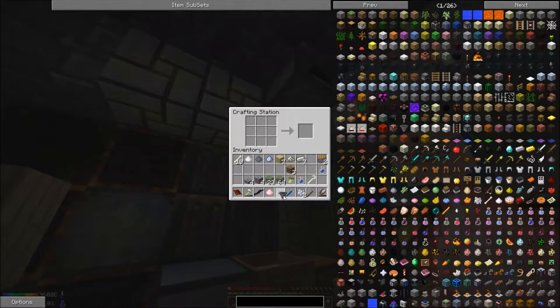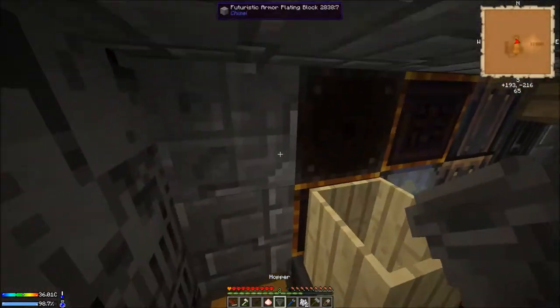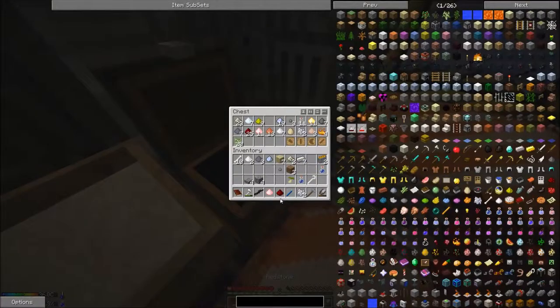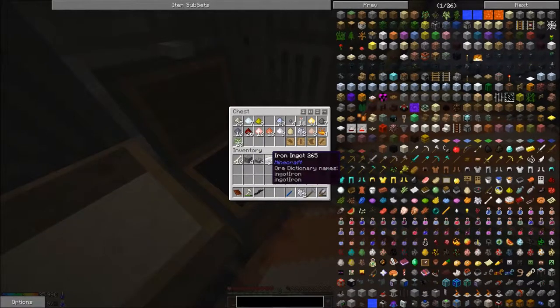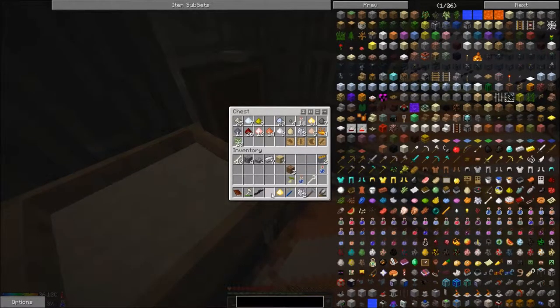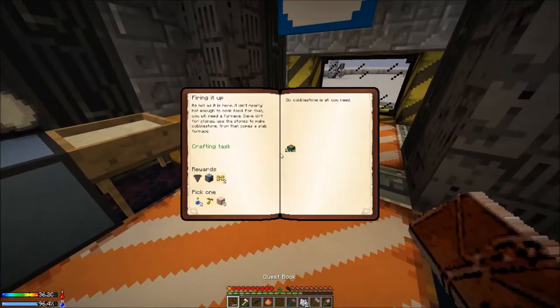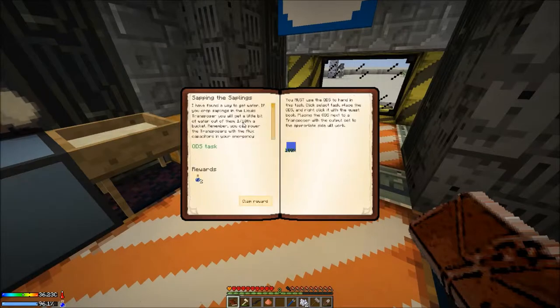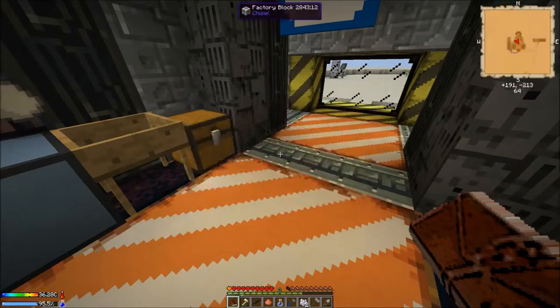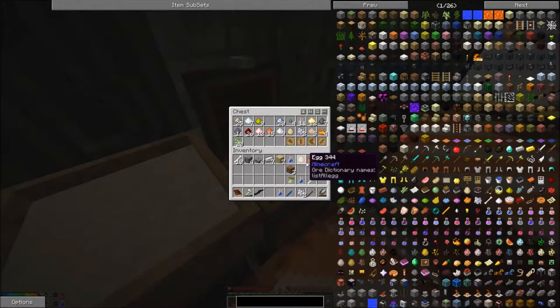So I'm gonna semi-automate my dirt. Sorry about that — just got a new cord for my guitar. All right, so we were gonna do quests. Unclaimed — claim that. It's daytime so let me go ahead and go out there and get the drops.